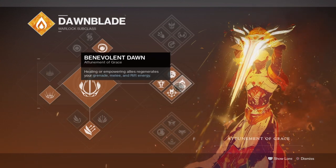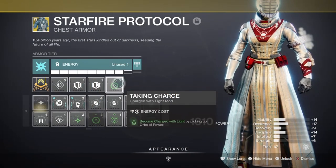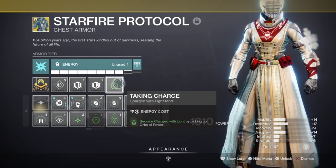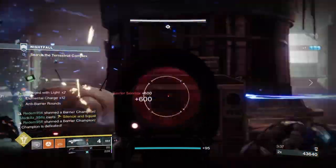The idea is to use Empowering Rift, Guiding Flame, and Benevolent Dawn to empower our weapons, which will trigger Starfire Protocol's exotic trait and grant us grenade energy as long as our weapons are empowered and we hit a target. Through this method, if we get a grenade kill we can also gain Rift energy via Starfire's exotic trait, and even more via the Benevolent Dawn perk if allies use our Rifts. Since Polaris Lance returns ammo to the magazine on crits, we can become empowered, hit a target's crit spot, throw grenades, and repeat as many times as we like.